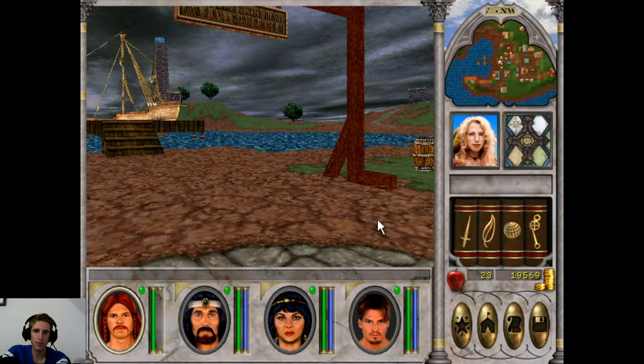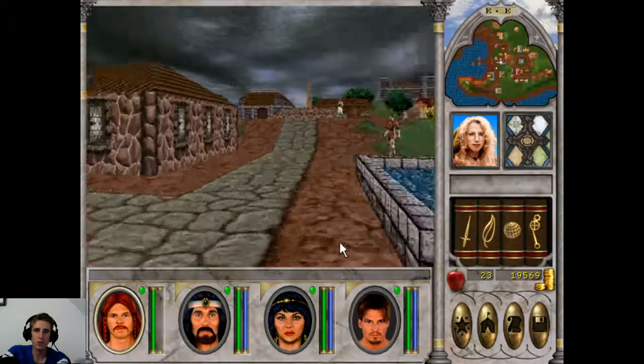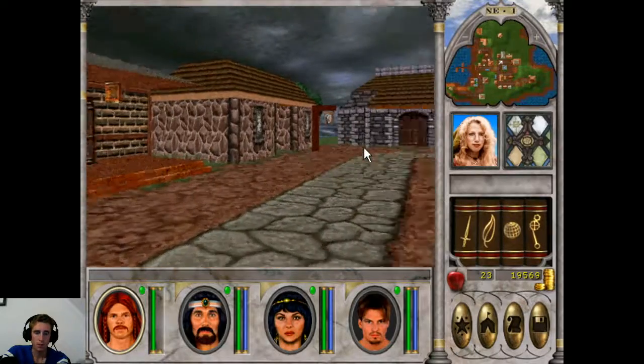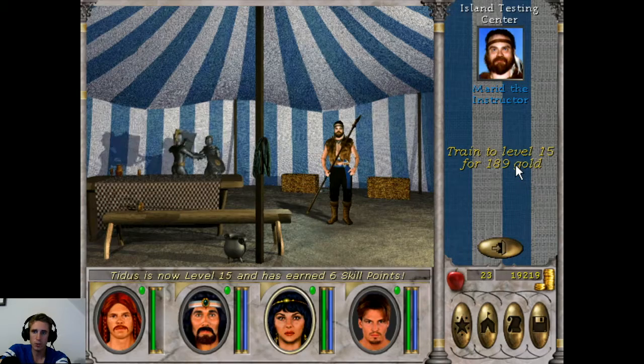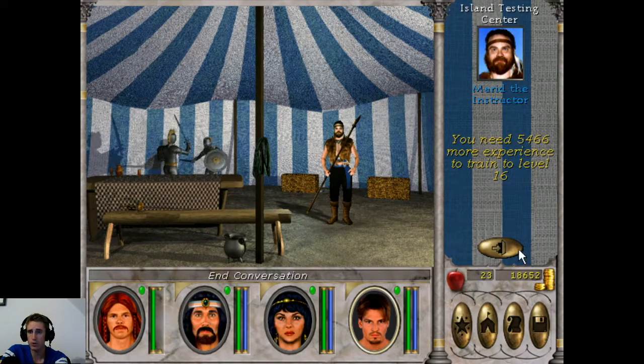Hello Might & Magic players and welcome to another episode of Might & Magic 6 with me GameHour. Today we are going to clear one of the dungeons in Castle Iron Fist — let's name it Temple of Bar. But first I just want to train to level 15. If you are training in Nusophagol, this is the last level you can train there. The trainer will say that a hero like you with so much experience should be a trainer. So then you need to go to other areas like Castle Iron Fist or Misty Island.